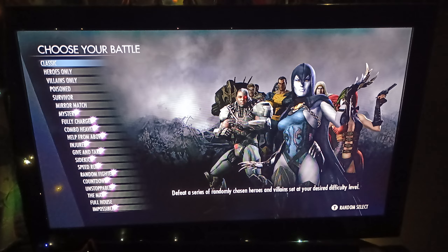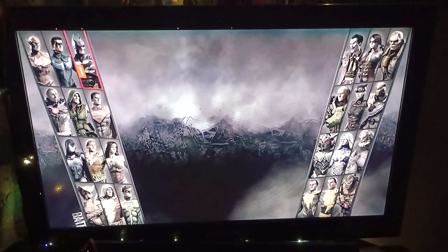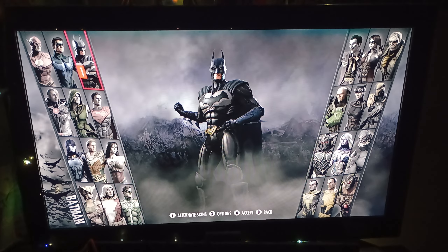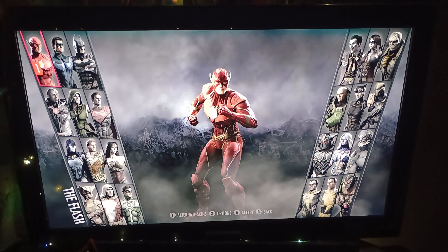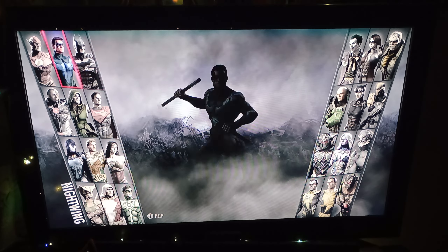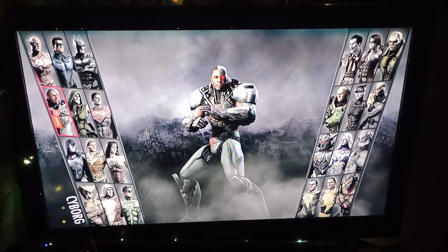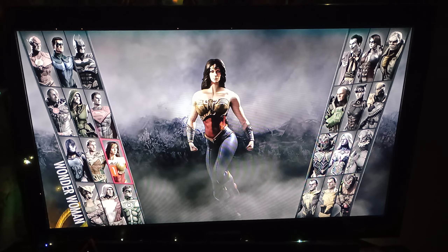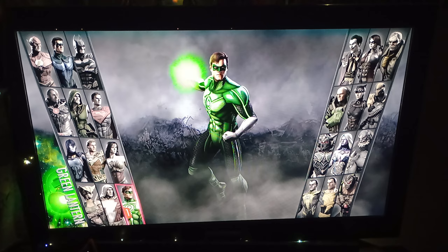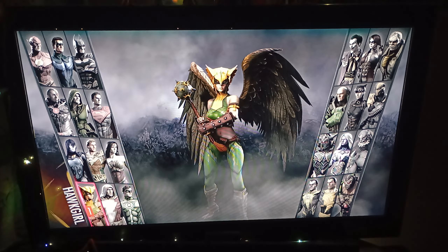Anyway, let's go ahead and get into Classic Battles. It took me a bit of time to explain everything there, but I thought I'd get that out of the way first. So we've completed Classic Battles on very easy difficulty with almost every superhero character: we've done Batman, Nightwing, The Flash, Cyborg, Green Arrow, Superman, Wonder Woman, Aquaman, Raven, Shazam, and Green Lantern. But the only superhero we have not done yet is Hawkgirl.